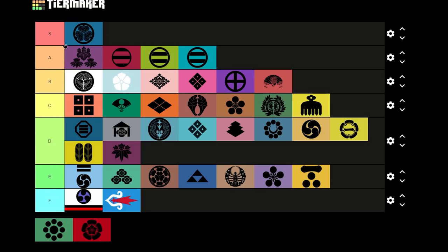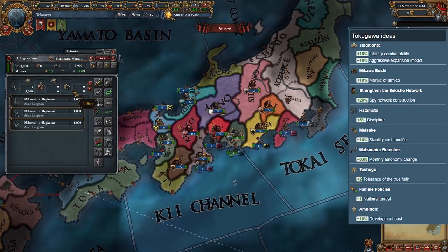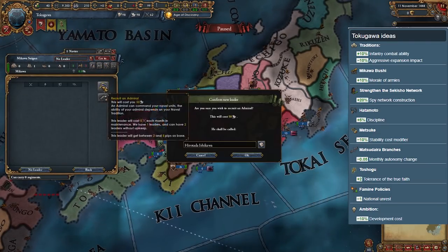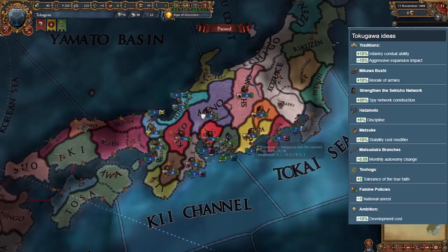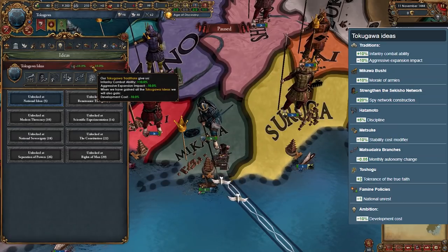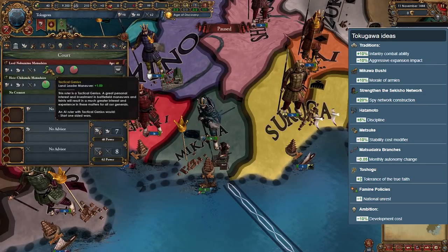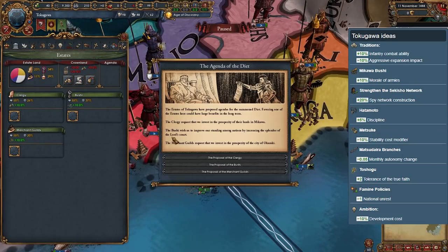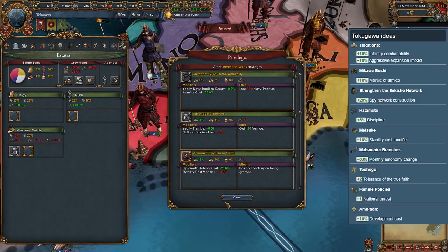Tokugawa is often overlooked due to its neighbors, but make no mistake — this nation was one of the three daimyos which historically unified Japan. Tokugawa starts with 3K troops and 5 ships. If you manage to defeat Oda quickly, you can start dominating the Japanese islands very fast. Your excellent national ideas, focused on military and internal stability, make Tokugawa an excellent choice when looking to form Japan. They have a really good 4-4-5 starting ruler and a decent 4-3-3 heir too. Their ideas are suited for playing both tall and wide, and you will be forming Japan in no time.